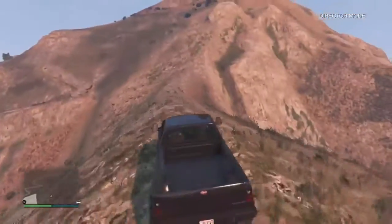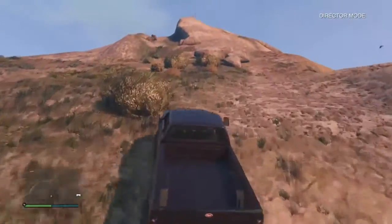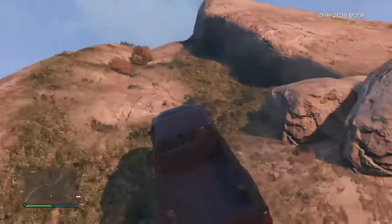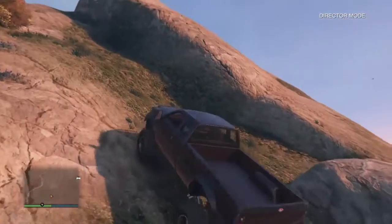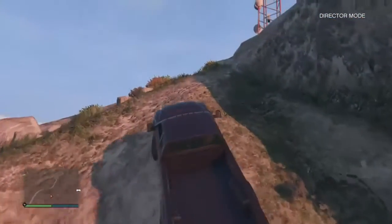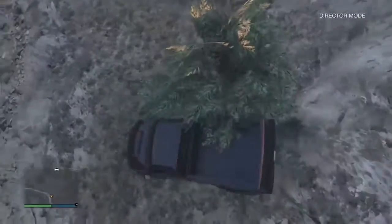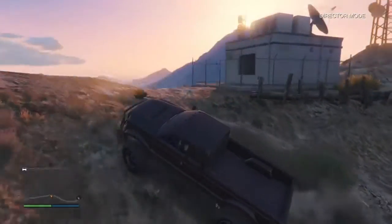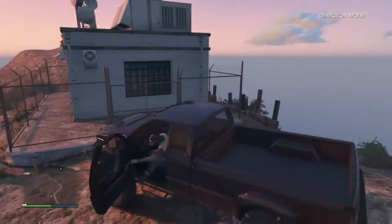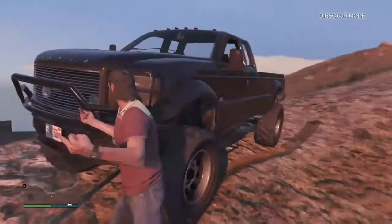Speed is key, even though we're not on the trail. I can see the top of the tower — power, power, power. This is in Director Mode, just letting you guys know. And yes, we have made it! We need to get to the very top and get out of the truck. We are here, we got the truck here. I didn't know this tower was here — I've actually been to this one twice already.